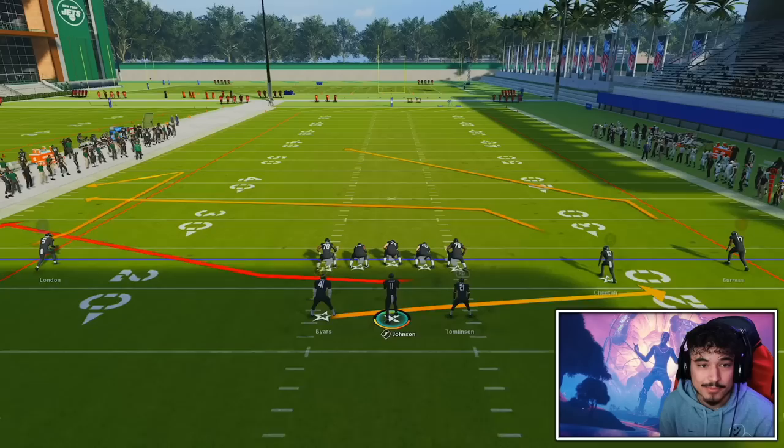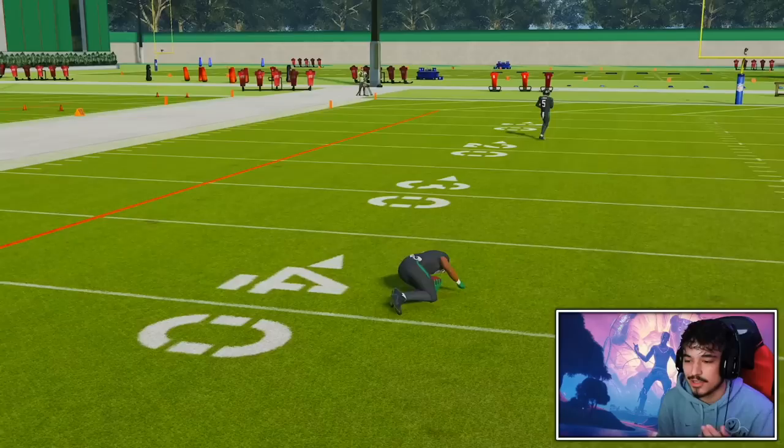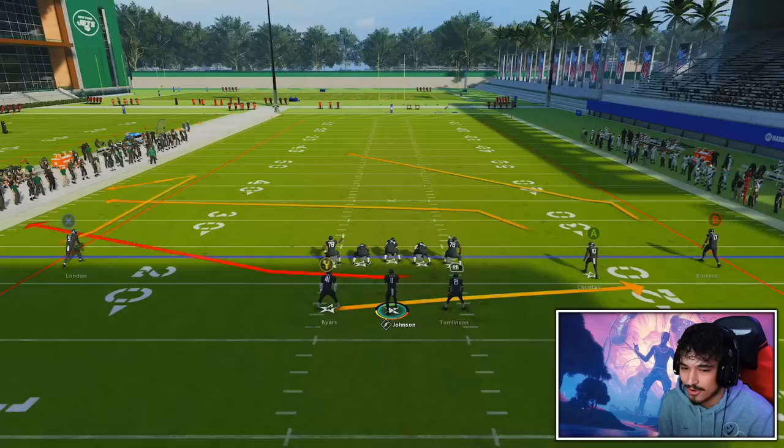I've been messing around a little bit in practice mode and his release is not that great — it's really not. Look how slow — with a pass lead down I throw that ball all the time with Lamar and it gets out much faster than that. If you're someone used to using a quarterback with a fast release and you switch over to Josh Johnson, it's not going to be a good time. His deep throw animation feels like it activates much shorter than other QBs.